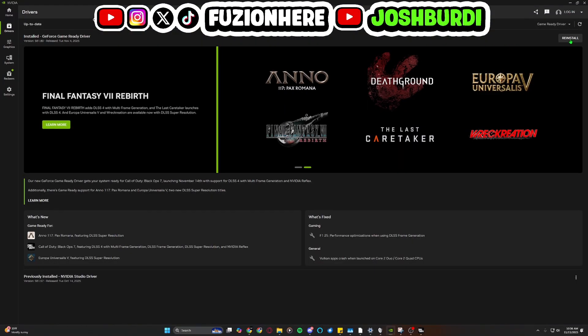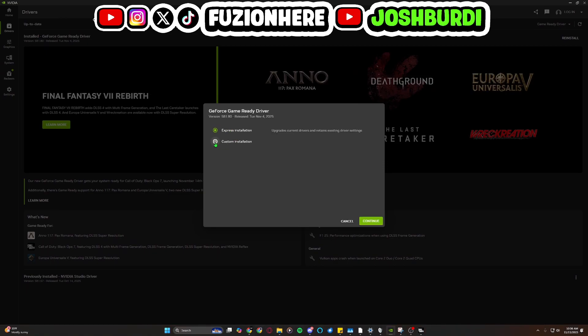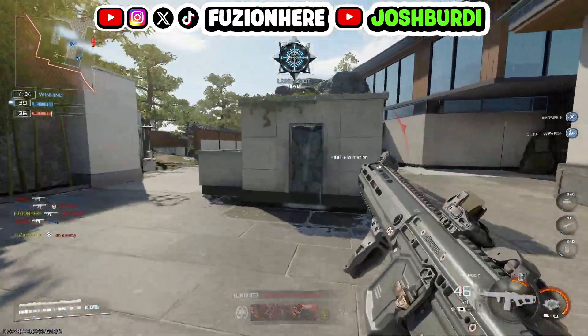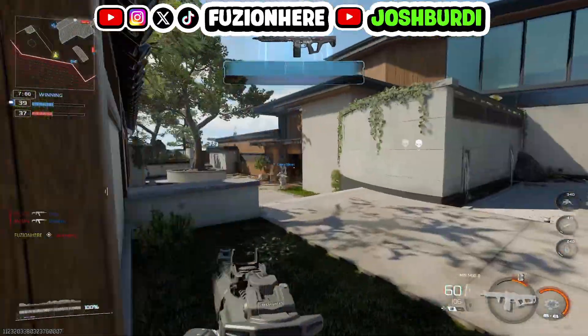On the NVIDIA app, up here in the top right, you have the option to reinstall. When I click this, I can choose either an express or a custom installation. You might want to choose a custom installation if you're reinstalling, and then choose a clean installation. Sometimes you might have some old files around, like some corrupted graphics drivers, that are messing up your graphics card and not letting you play Black Ops 7. So choose the clean installation button.